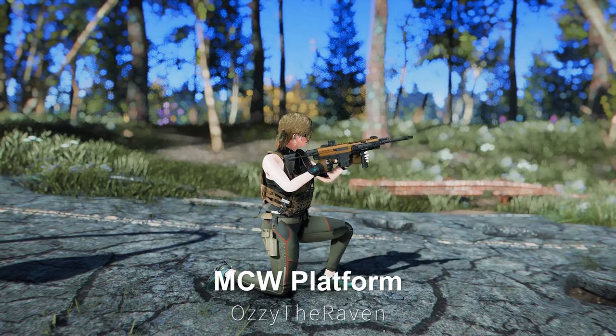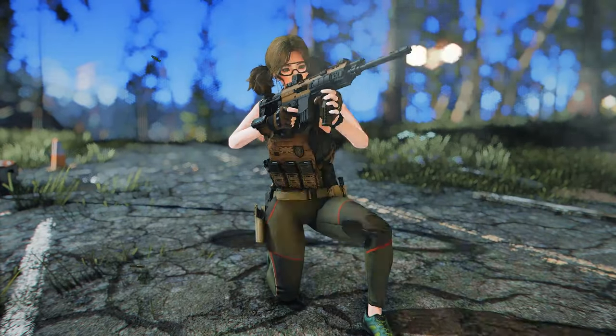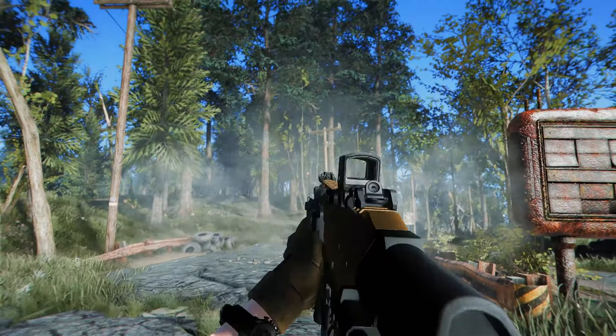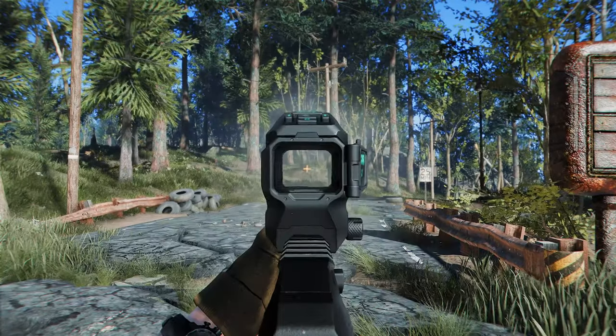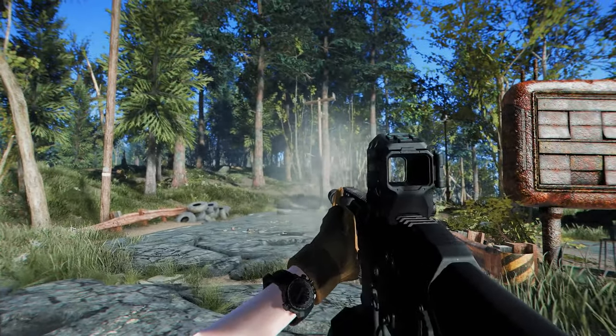Additionally, the MCW platform adds both the MCW and MCW 6.8 mods. These rifles have significant recoil and produce loud gunshot sounds. You can craft them at the chemistry bench, or loot them from raiders, gunners, or vendors who are level 15 or higher. Even without the gun nut perk, you can acquire random attachments and rifles through looting.